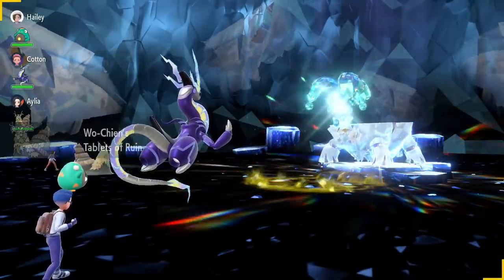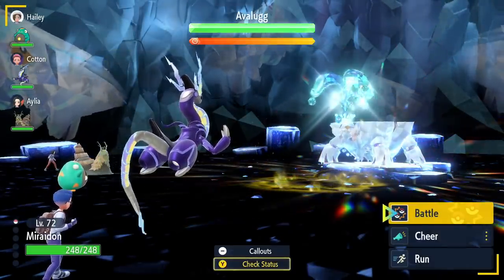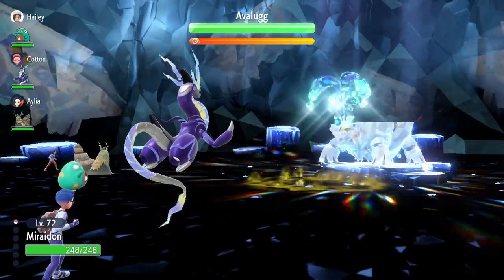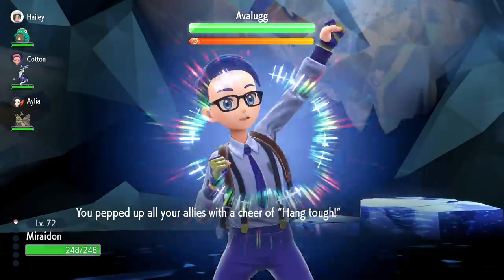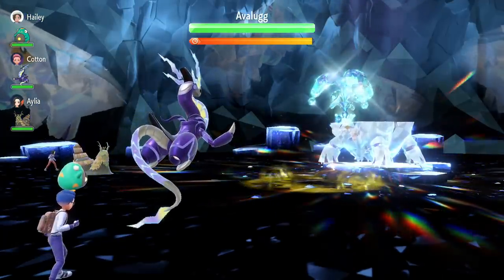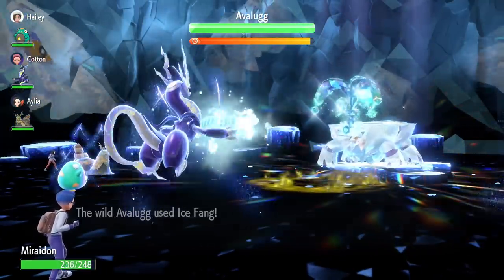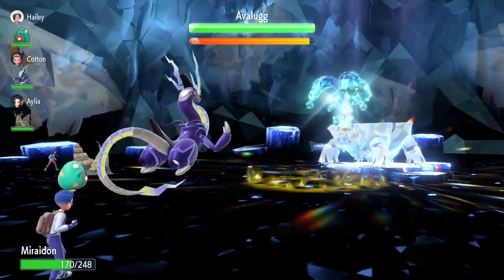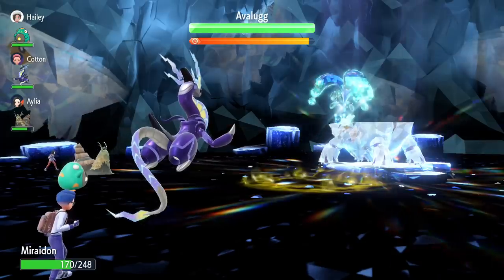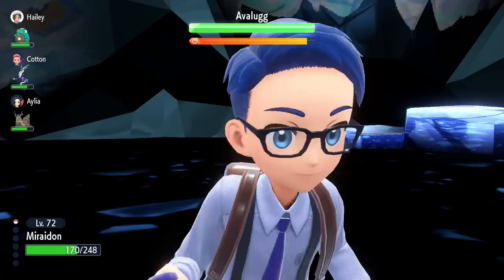A five-star raid is roughly, on average, a level 75 Pokemon, so you need a group strong enough to defeat it. Six-star raids also exist in the game — they're harder, but have slightly better drop rates on Herba Mystica, making them worth doing if you can. However, six-stars require full completion of the second gym runs and the school tournament to unlock, plus an even stronger, higher-level group.